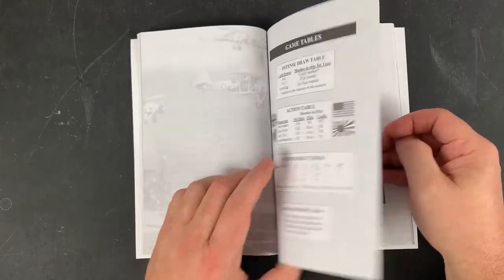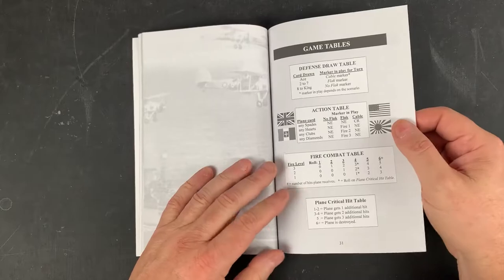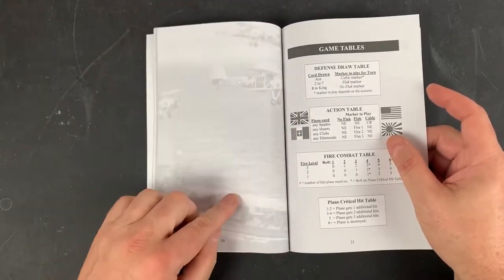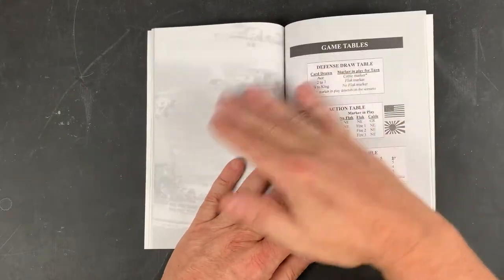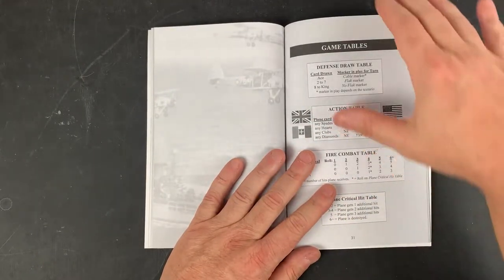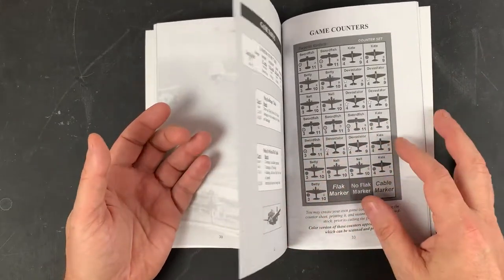So the game tables — I've got two pages back to back. It would be nice in the book if this blank page meant the two pages were facing each other, so I could lay the book out and see all the game tables. Much easier than having to flip. Not a big deal.